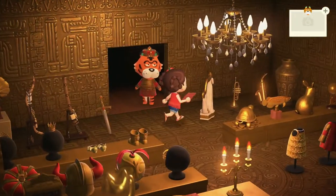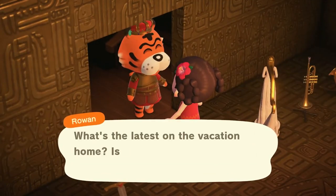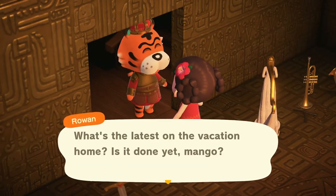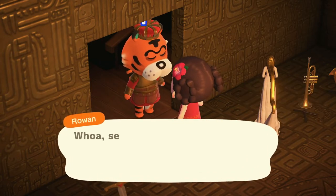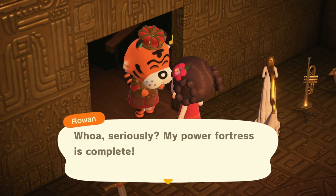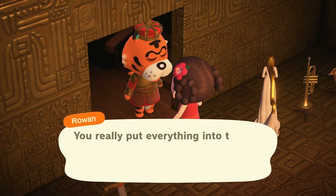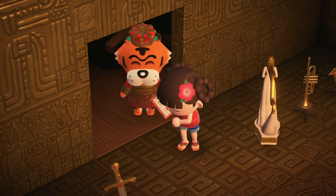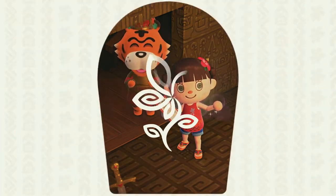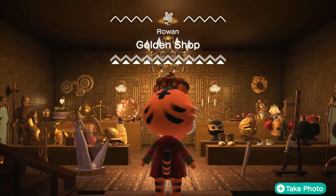All right, Rowan, what do you think of your golden shop? It is complete. Your power fortress is complete! I sure did. You really should be impressed. Look at that golden shop — look at that golden shop! Pretty cool. Yes, the cash register was one of your best. Wow, you really look like the king there. Looking good.